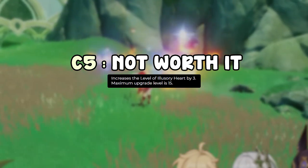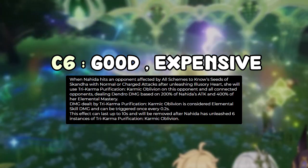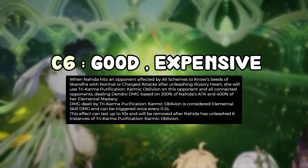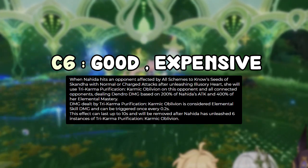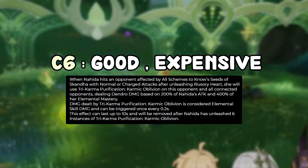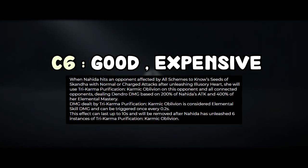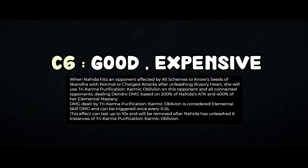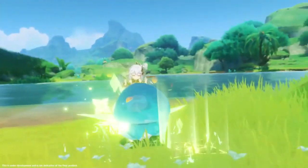C6: when you mark enemies and hit them with Nahida's auto attacks, they take six extra hits dealing 200% attack and 400% elemental mastery each, counted as elemental skill damage. That's a significant damage increase. It's a good C6, but probably not worth whaling for unless you really like her. Overall for constellations: if you want to invest a little, go for C2 and stop there — she's fine at C0.